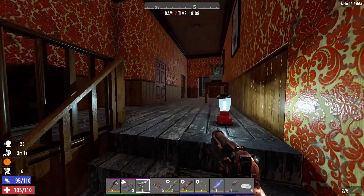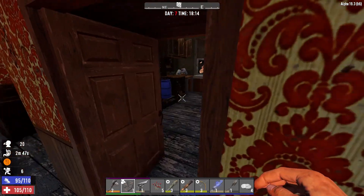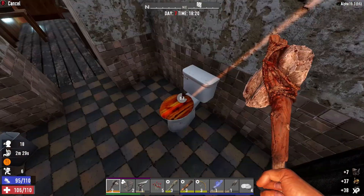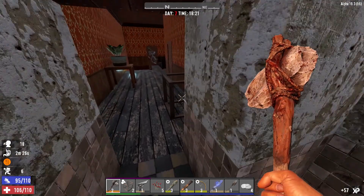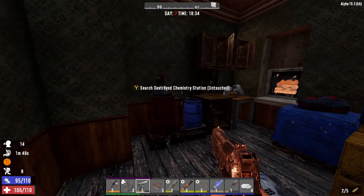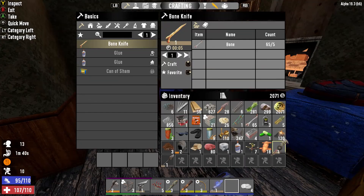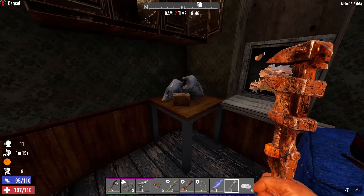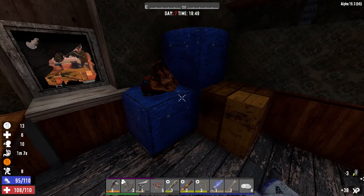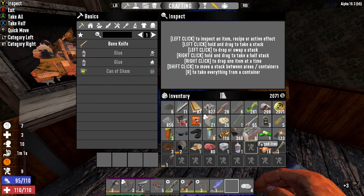Maybe we can get back in time. More zombies up here. Found murky water - we'll pass. Let's take some stuff and leave. Got a safe - don't need that stuff but we'll take this apart for forged iron. More gunpowder! Going ahead and eating that chili since we're hungry. Let's dig up this cobblestone and head back - that's the safest bet.